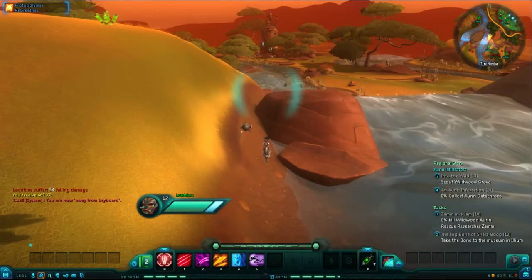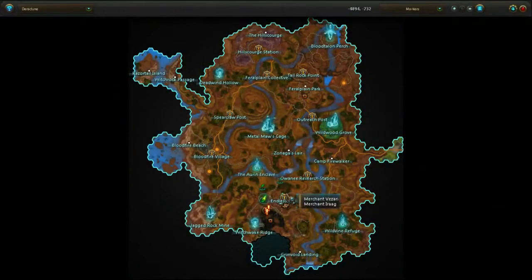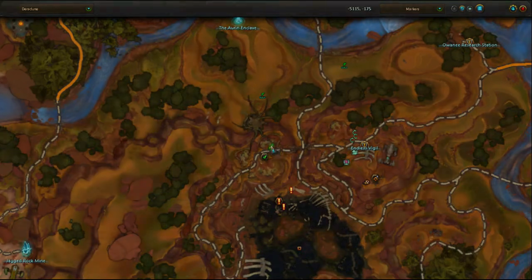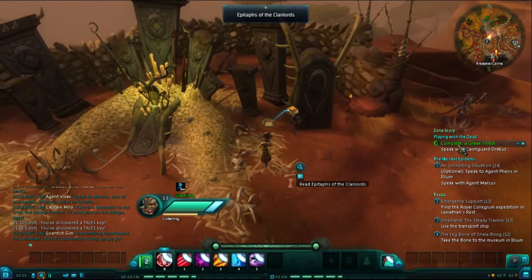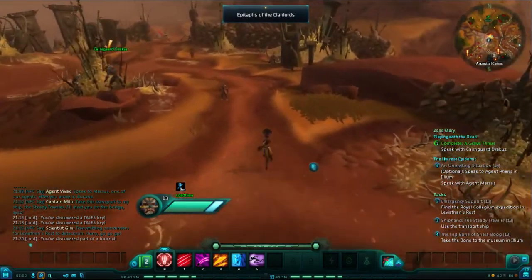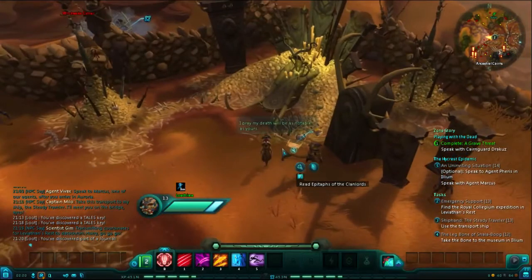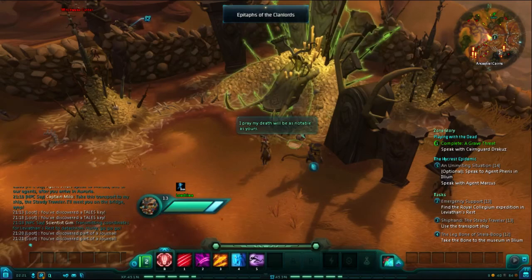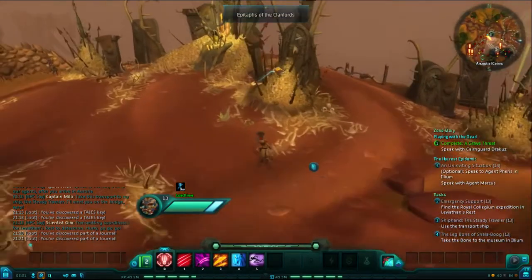Heading to the final quest hub of the zone, Endless Vigil. On the west side of the town, the area marked the Ancestral Cairns, there are three journal entries spread out at each of the burial sites. These, technically speaking, are counted as one journal entry, but each one you pick up does have its own story associated with it. You can read each story individually, but since they are all right here, it is not likely that you will miss one.